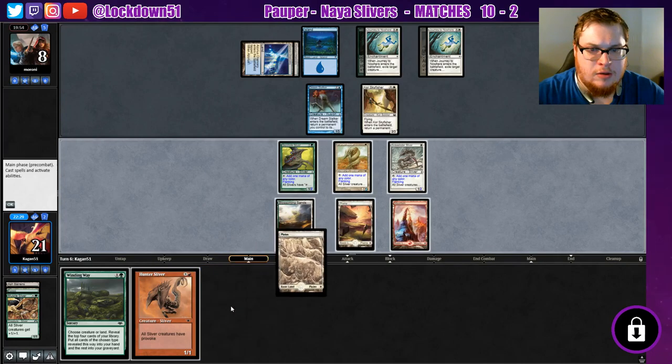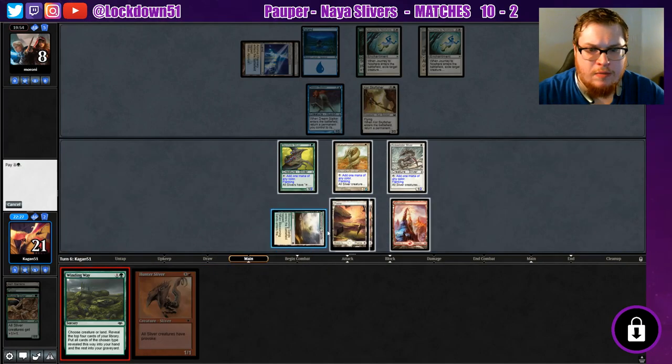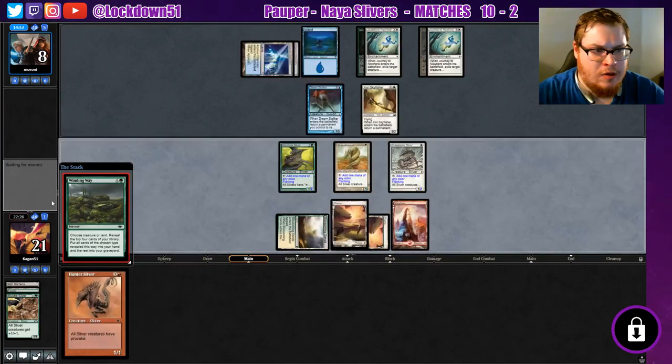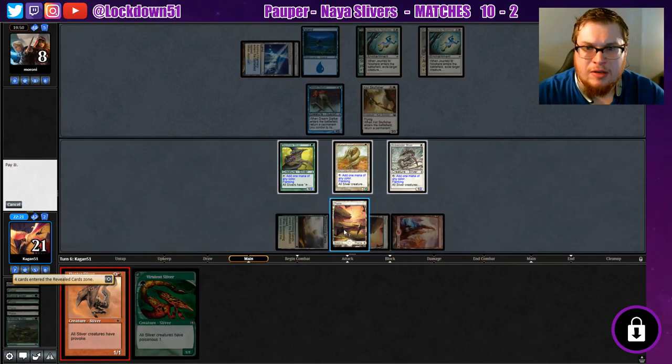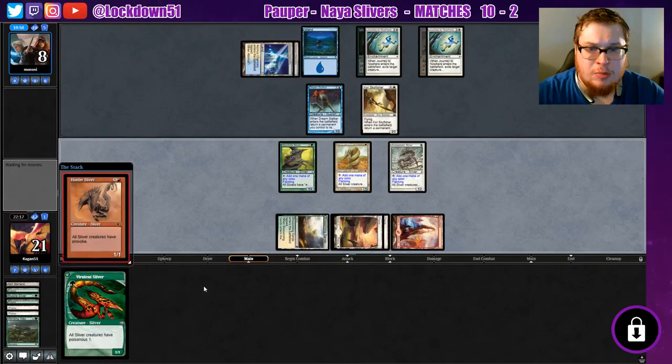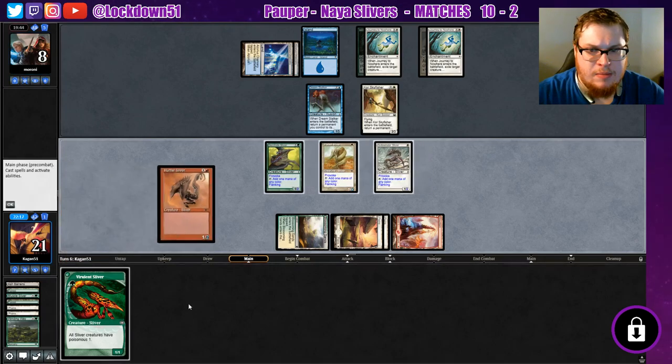All right, so we're gonna Winding Way — see what we can hit. Crypt of the Eternals? Well, that's just lovely, isn't it. We'll just play out what we can play. Hunter comes down — it's a bit problematic though.